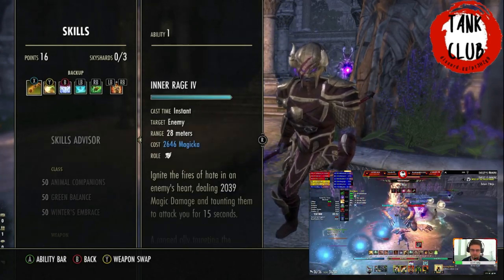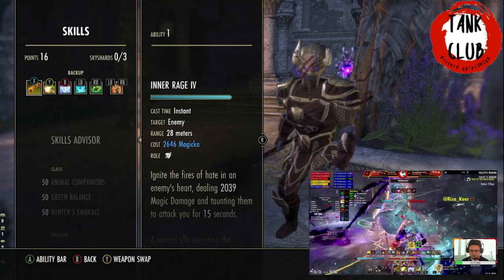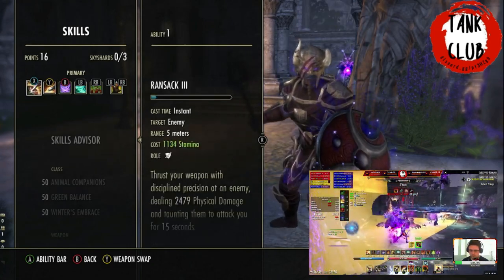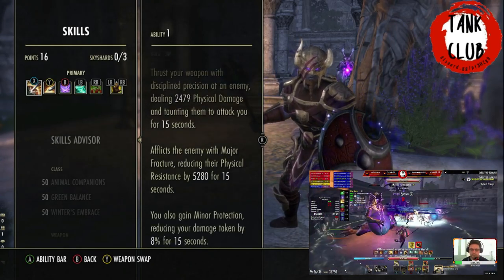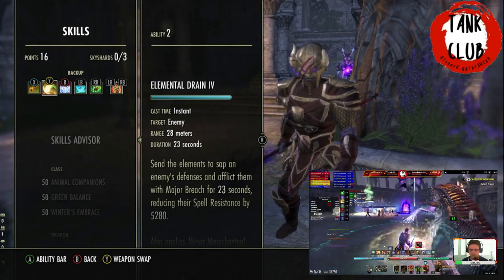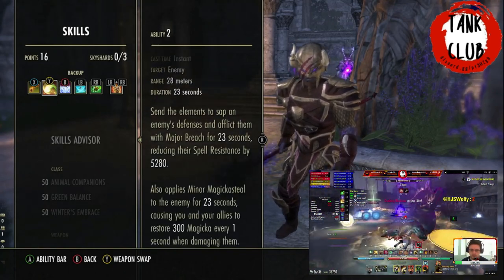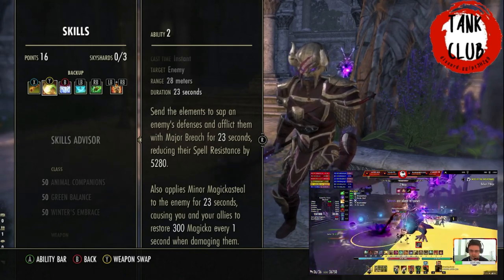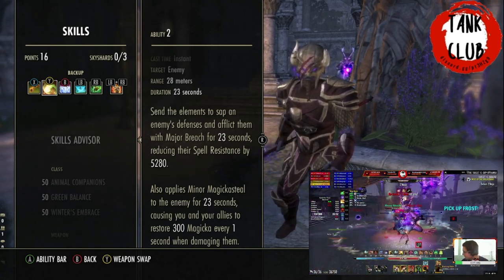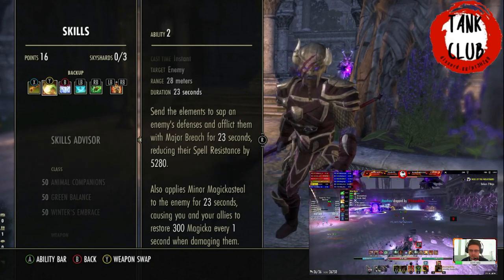On the back bar we've got Inner Rage as our ranged taunt, to make sure we don't lose taunt when the boss teleports across the room. Elemental Drain is important to note — we don't need to use Piercing Armor because Elemental Drain does the same thing as Pierced Armor while also giving the group Minor Magicka Steal. We use Elemental Drain on the crystals in the portal so they have Major Breach on them for the deities to do more damage, and so the group members in the portal attacking the crystals can get Magicka back and sustain better to kill the crystals more efficiently.